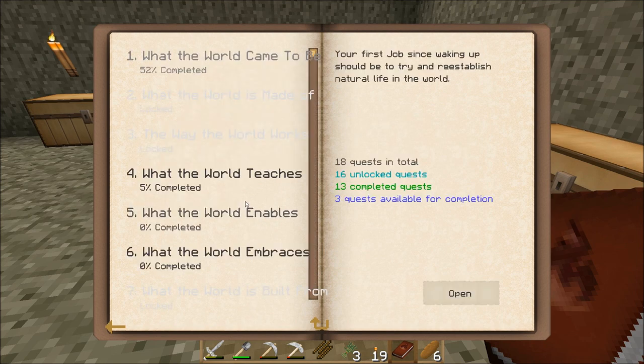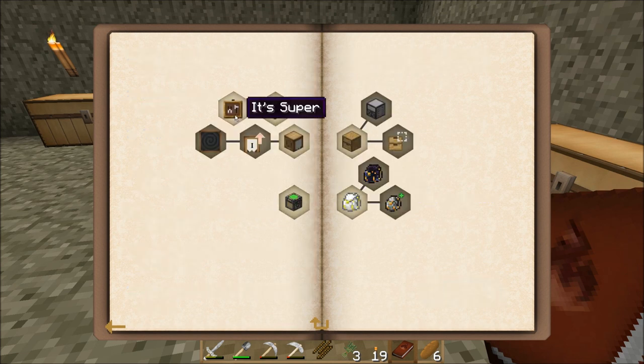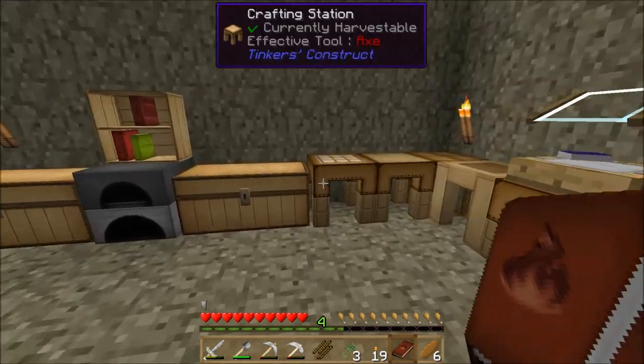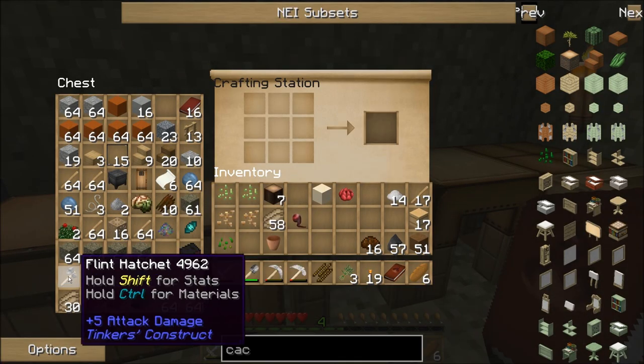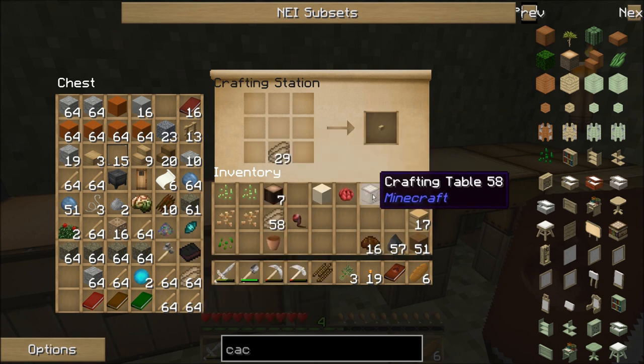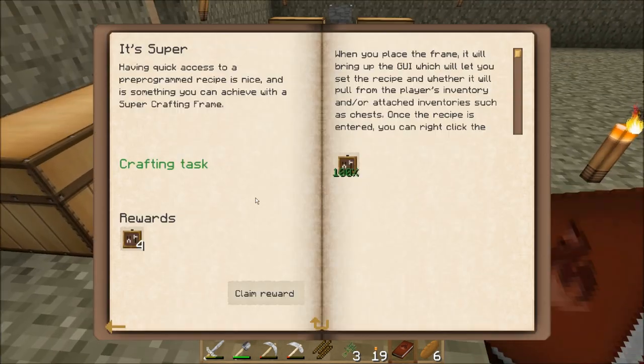We'll get into that stuff next episode, but before I do that, there's something else I want to do this episode. I think it's what the world embraces — yes, right here. It's a super crafting frame. To make a super crafting frame, you just take a crafting table and surround it with sticks. I've got plenty of sticks and you get a super crafting frame. Excellent. I was going to complete this quest and it's actually going to give me four more super crafting frames. Awesome.